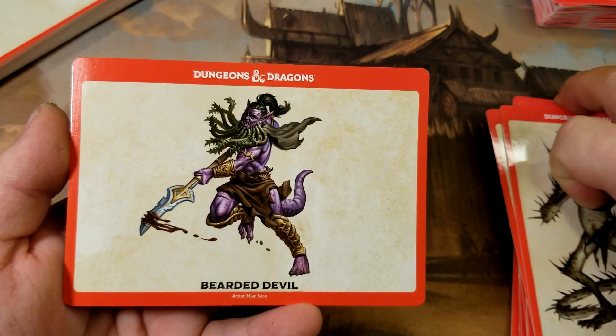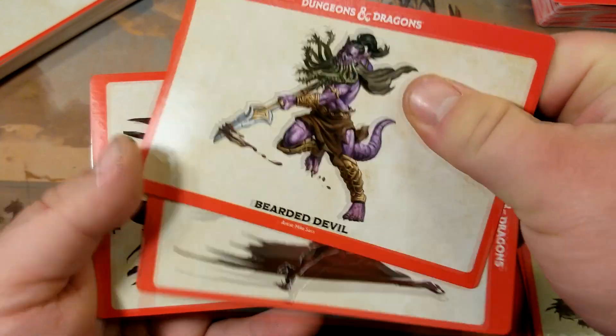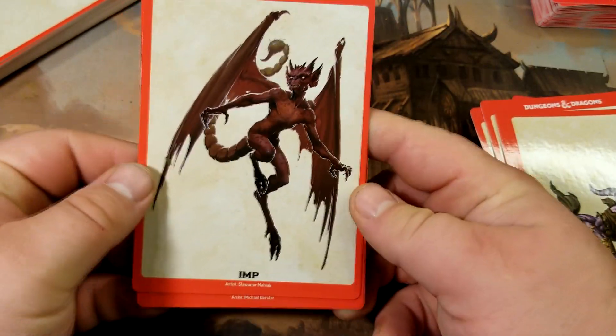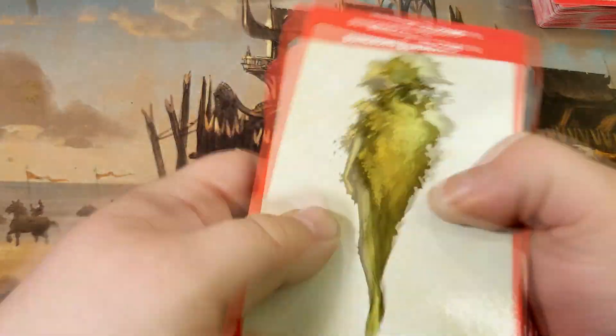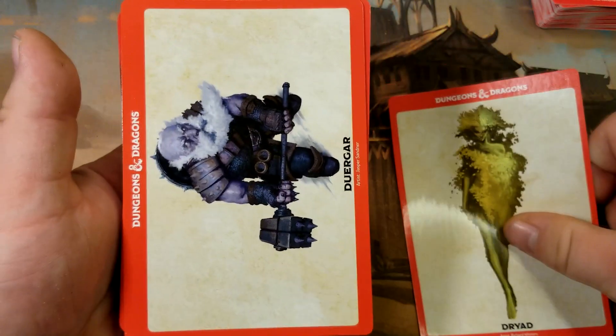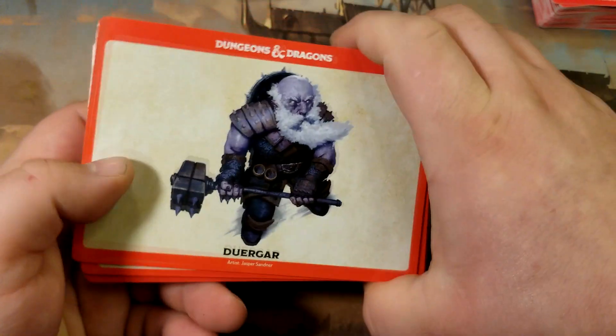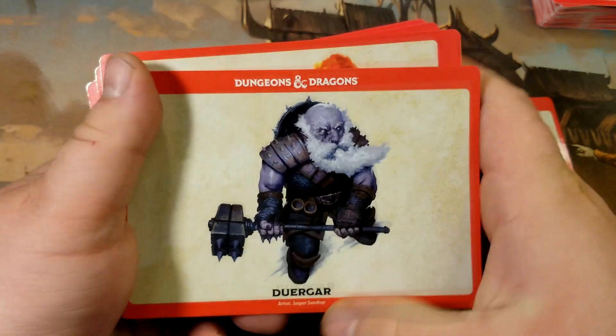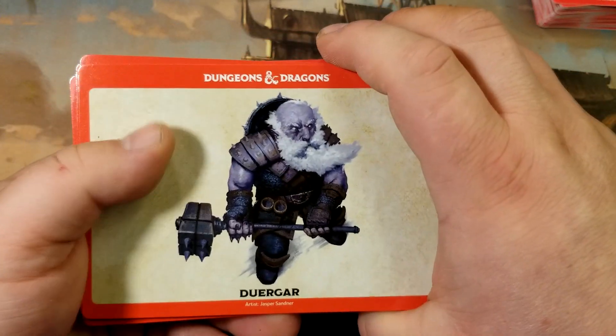Or you know what you're going to use as a dungeon master, so you simply take those cards out and put them to the side — all set up, no flipping through pages in the Monster Manual. It seems crazy but every little thing takes time in Dungeons and Dragons, and anything I can do to make it a little bit easier and be more prepared is always beneficial. Duergar — one of my favorite races to have people fight, and I have tons of dwarf miniatures.